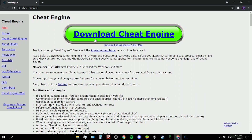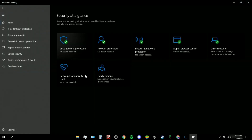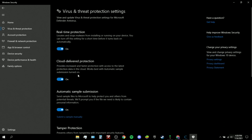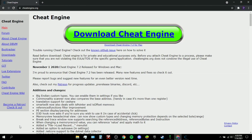No virus at all. When you go to download it, you have to turn off Windows Security first. Go to your security dashboard, then Virus and Threat Protection, then Protection Settings, and turn off real-time protection. If you don't do that, Windows will flag it as a dangerous file and delete it — but it's not dangerous, it just thinks it is.